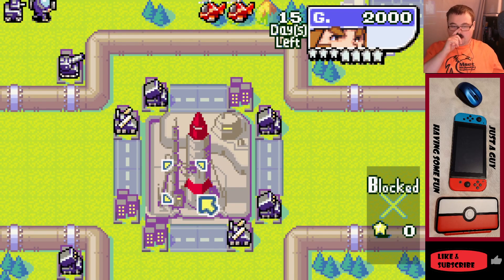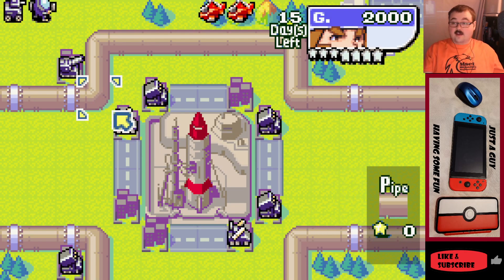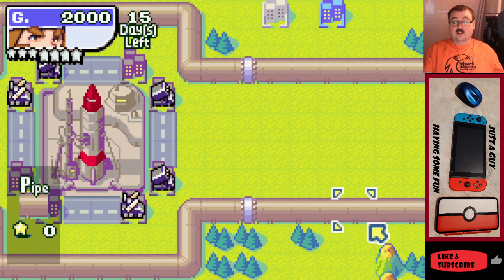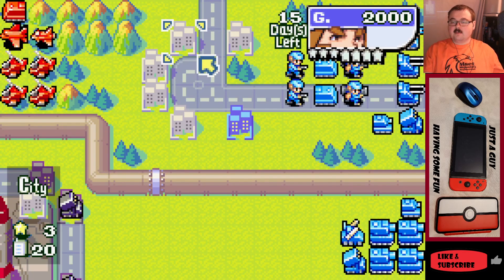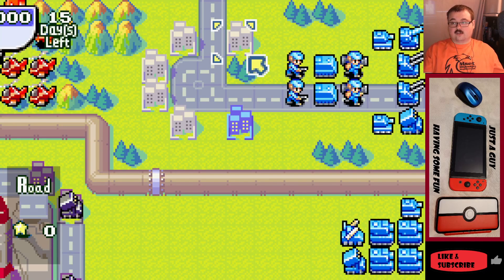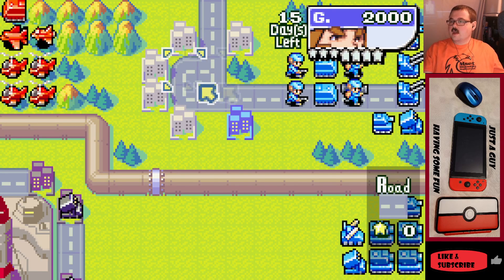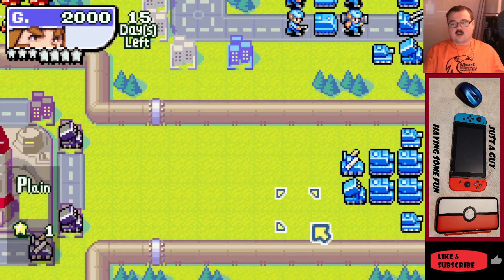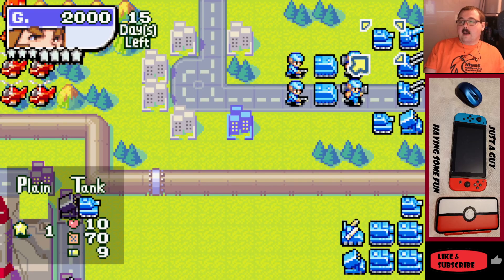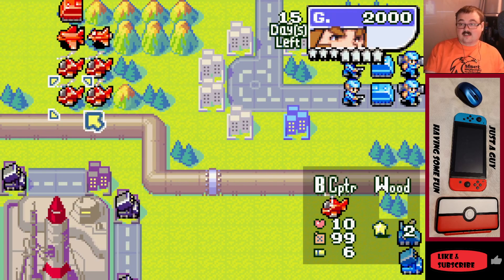Here's our big beefy boy — our giant missile. You can't do anything to attack it directly. The way you knock it out is to capture all eight of the cities surrounding it. 15 days to capture eight properties — it was actually quite strict. But this map is effectively split into thirds with pipes in between. Side number one is going to be the money side, so Olaf captures some properties to make money. There is a base or an airport on this map but it's not very useful. Your infantry and mechs are here to capture the cities — pretty straightforward.